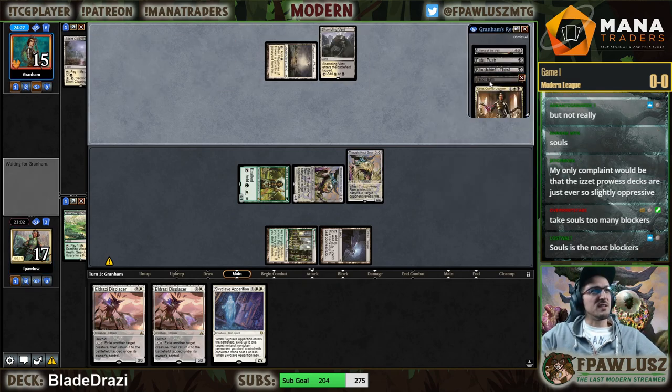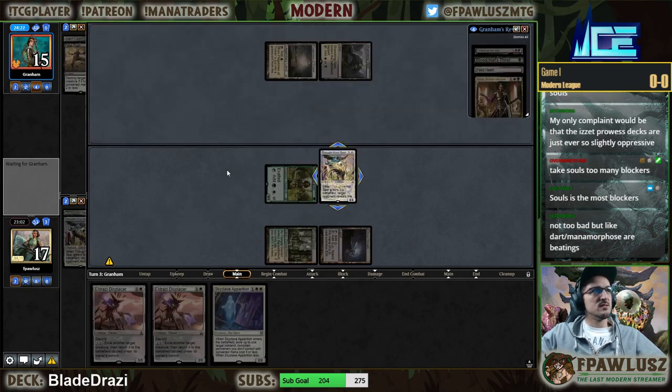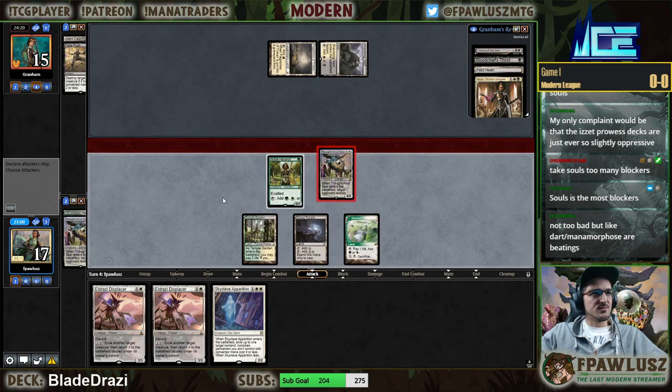Silent Clearing instead of Fetid Heath — okay, so they're turning on Fatal Push. Take five.